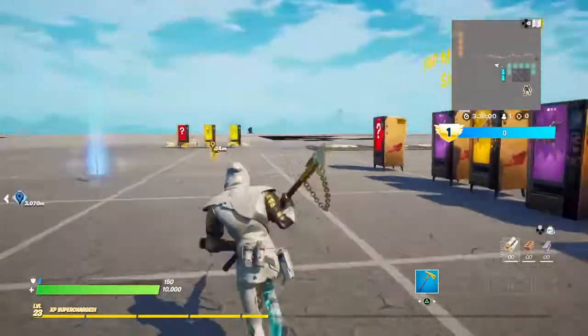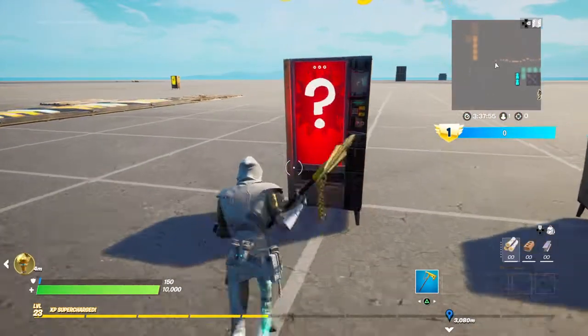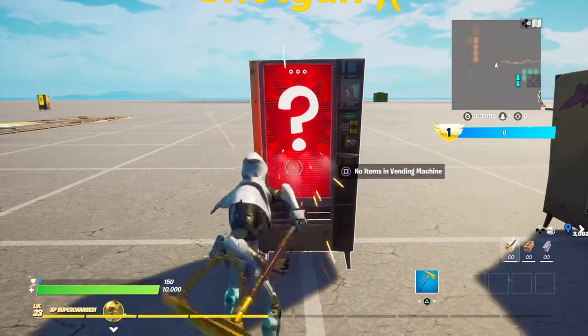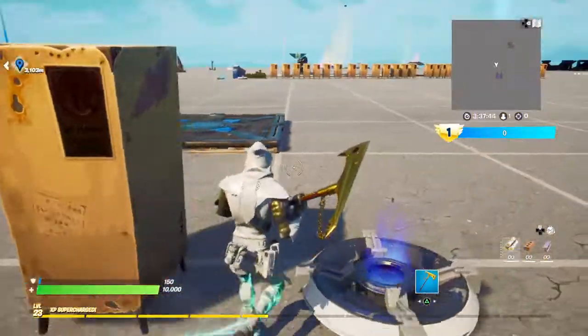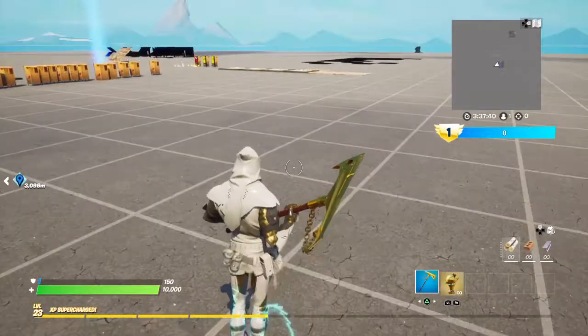Yesterday, Kit's Mythic Shockwave was in creative and people had it on their islands, but they removed it completely from the files. Anyone who had it will just have it disappear randomly.